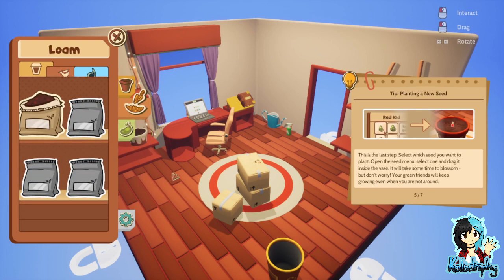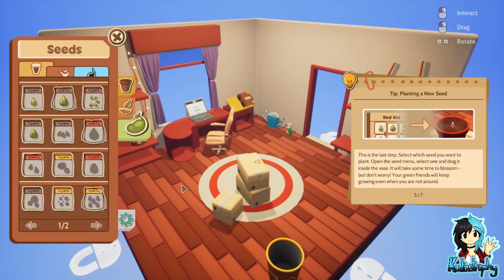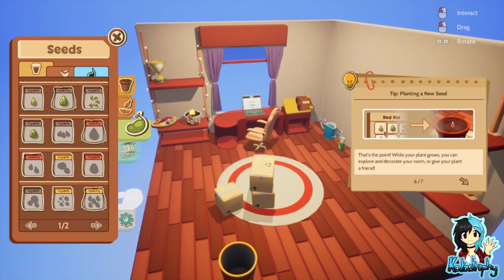This is the last step. Select which seed you want to plant. Open the seed menu. Select one and drag it inside the vase. It will take some time to blossom but don't worry. Your green fence will keep growing even when you are not around. So this is actually one of those idle games.